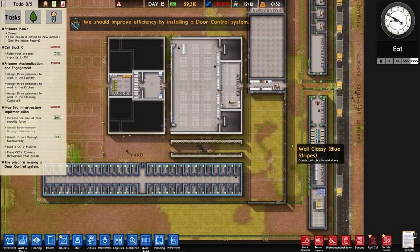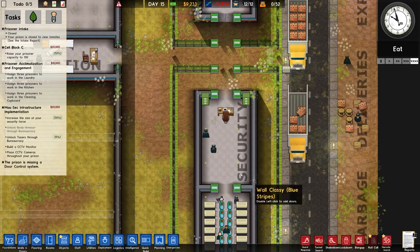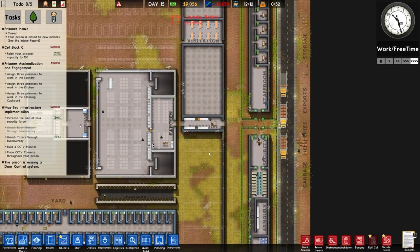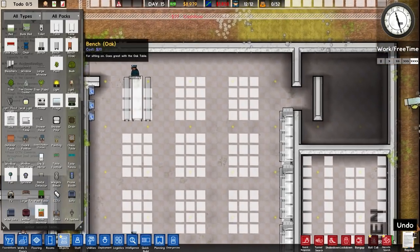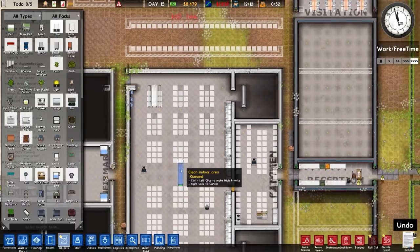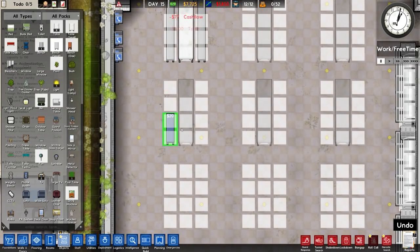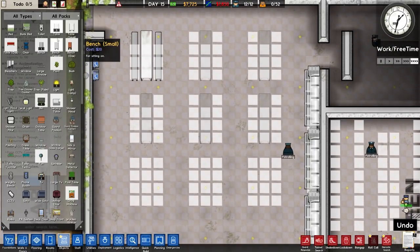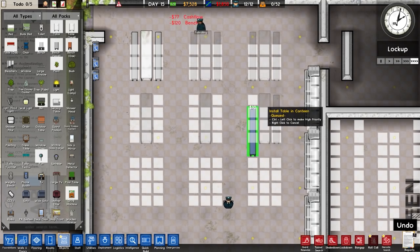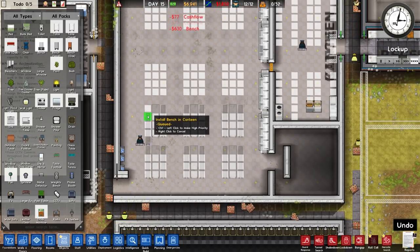We should improve efficiency by installing a door control system - and so it begins. We're close on our surveillance build, similar thing for tasers, and then that'll give us the max-sec infrastructure grant. I think we're very close to getting prisoners. Our daily cash flow is quite low though. Let me furnish the canteen with tables, and I know some people were suggesting using the small bench - actually that is a really nice idea. I agree it would look quite nice, but I've already started with the other benches.